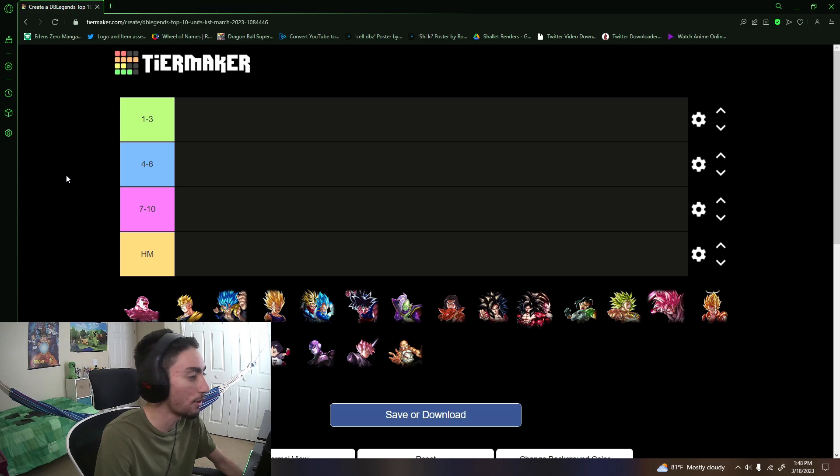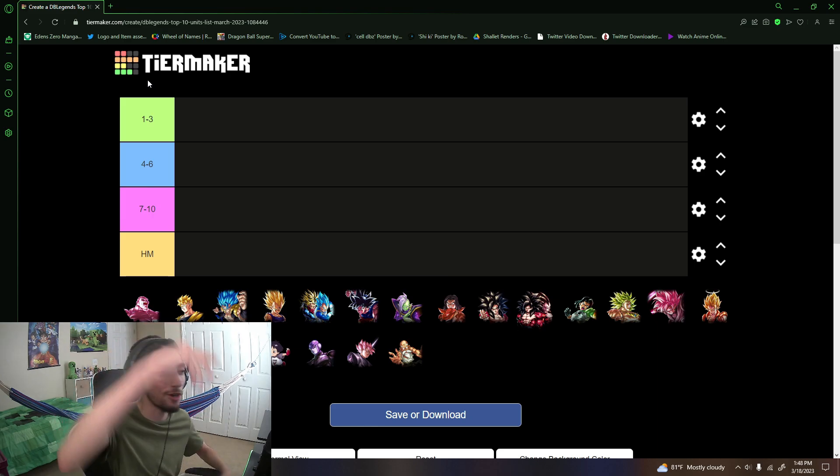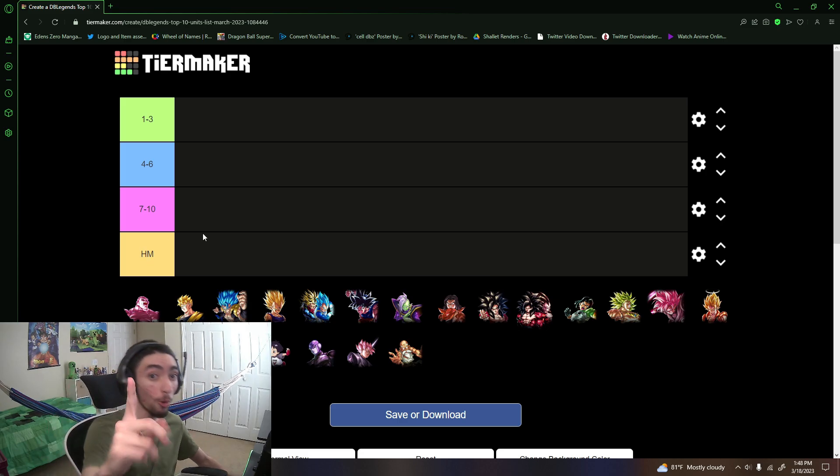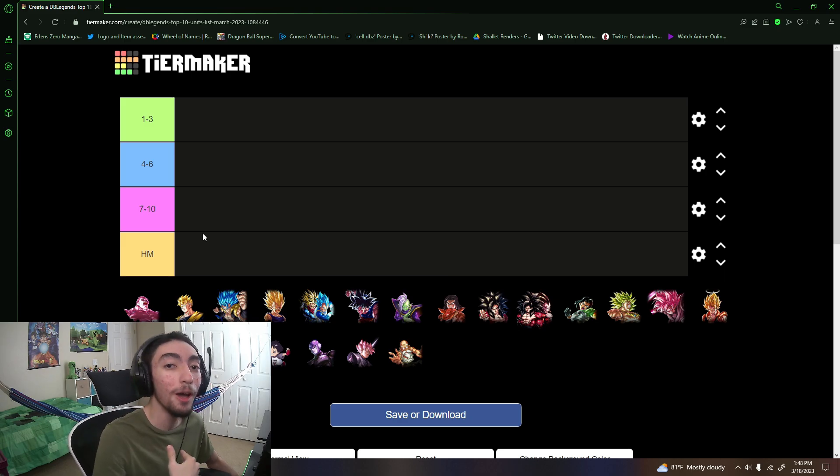Anyway, we're here for the top 10 unit list. Obviously with the recent release of Ultra Rose, things have shaken up quite a bit. The tier list has only four spots per row — I condensed it so the first row is one to three, then four to six, seven to ten, and then honorable mentions. Remember, this is my own opinionated list — not factual whatsoever.